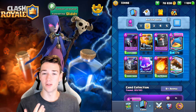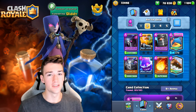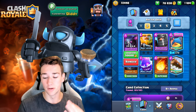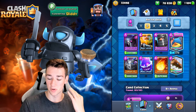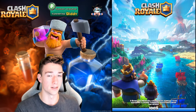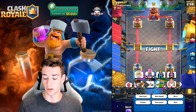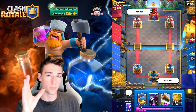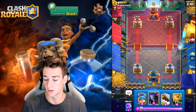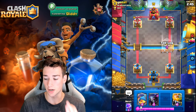Deck number two today — the final one — is this Pekka RG deck. The RG is awesome against the Electro Giant, especially when you have defensive answers. The Pekka can be really strong with the Fisherman, Dark Prince, and Mega Minion. These two decks are extremely similar but have a different way of playing them. This deck is a little bit crazier because you have to make sure you have enough Elixir for that Pekka instead of just Elite Barbarians, and you have the Fisherman, which adds an entirely new element. It's a very fun deck overall in Clash Royale.